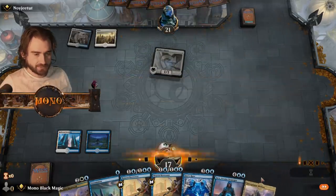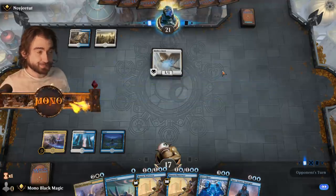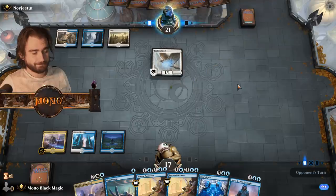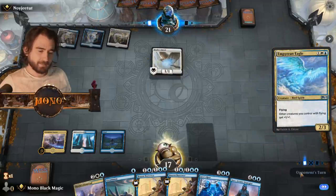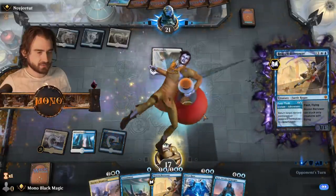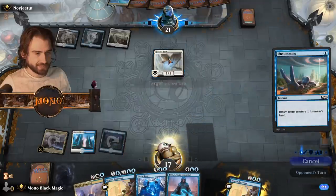My turn. Perfect. Faster, faster, faster — three manas. Empyrean Eagle. Well, that would definitely work, isn't it? We might also want to bounce the healer's sword because we can't play it now. Yeah, let's do that.